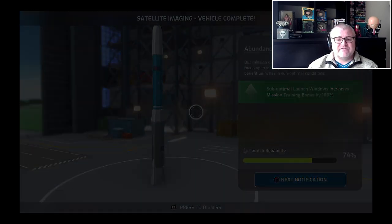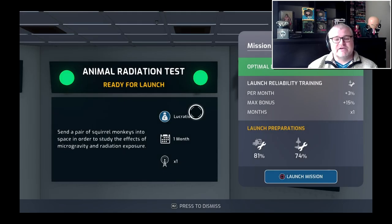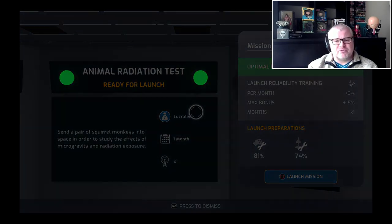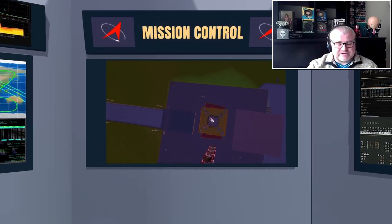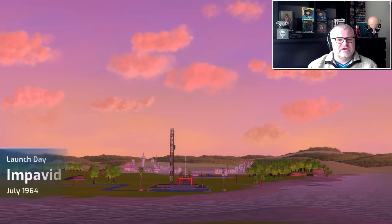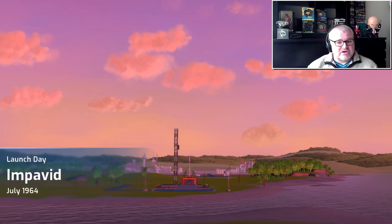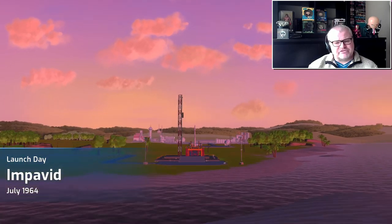It starts in the 1950s at the birth of the space race. You've got to start right at the bottom with your space agency — build up your site, construct buildings like astronaut training centres, mission control, launch pads, and power generators. The usual sort of thing you'd expect in a simulation game like this.